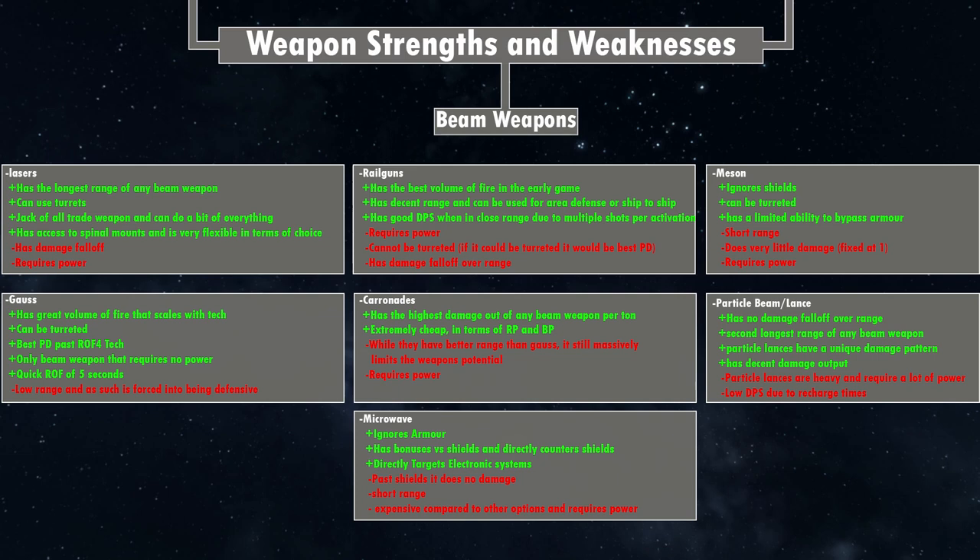In Aurora 4X C-Sharp, there are many kinds of weapons, but they're split into two groups: missile weapons and beam weapons. There's a little bit of controversy slash opinions, but in the beam weapon category we have kinetic and energy weapons. Some people see kinetic weapons as their own separate thing, but I personally see it as under beam weapons. Energy weapons include anything that requires power or fires a non-kinetic round. A railgun and a gauss cannon are kinetic weapons, while lasers and carronades are energy weapons — they require power and fire a beam or energy projectile.